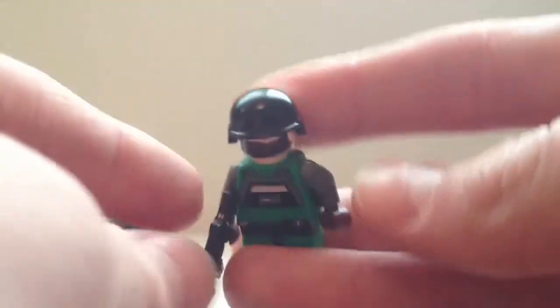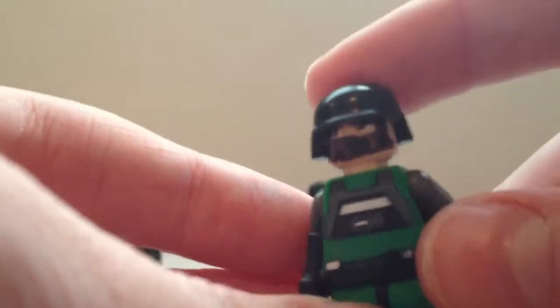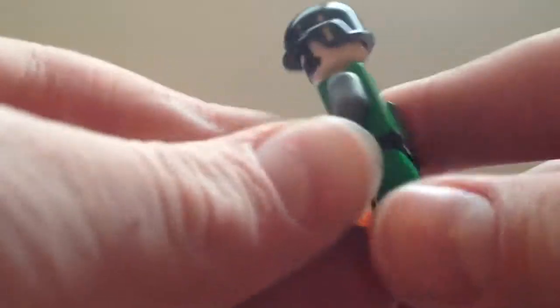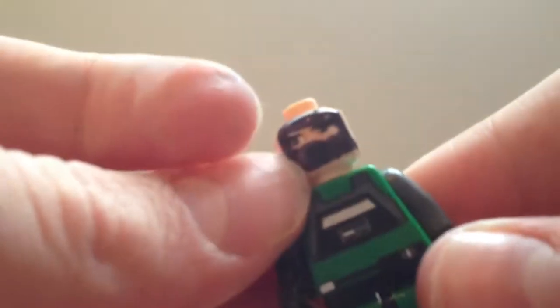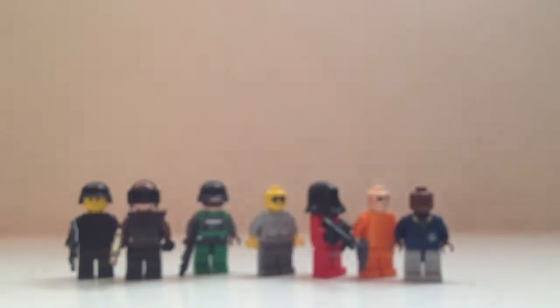Next I have a Navy Seal — a variant of a Navy Seal that I made a while ago. He's got a BrickArms helmet. Just got a green body basically, and then gray arms and brown hands. If you take the helmet off, he's just got like a mask type thing on. The wind's blowing outside so you can probably hear it. That is him.